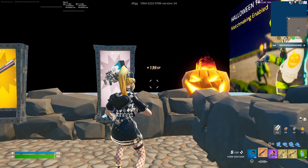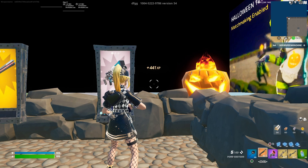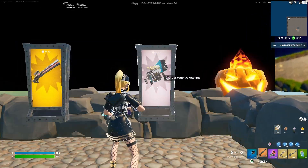Once you're there, go up to the pumpkin and interact with the AFK XP button. You should be earning a decent amount of AFK XP — this is one of the best AFK XP maps.